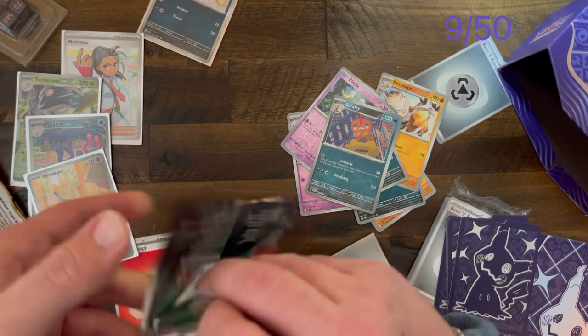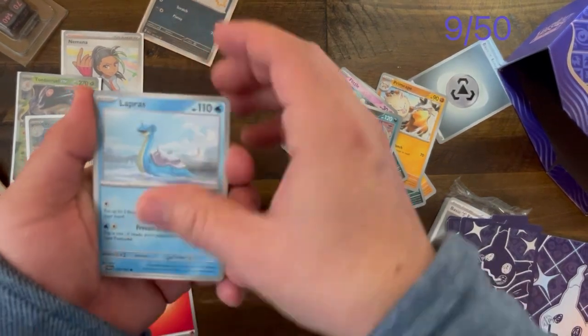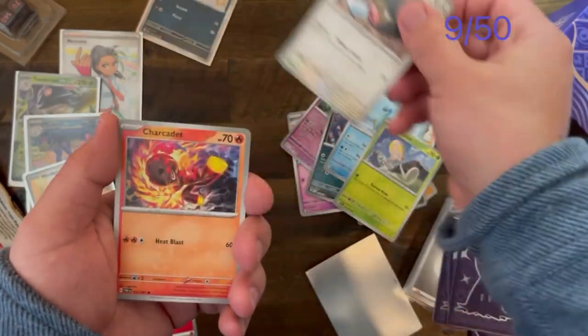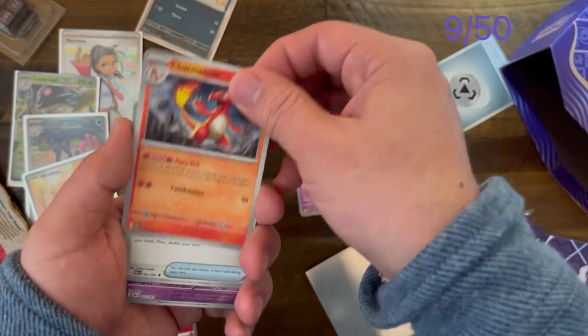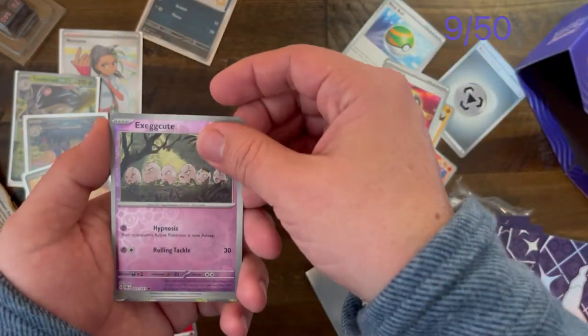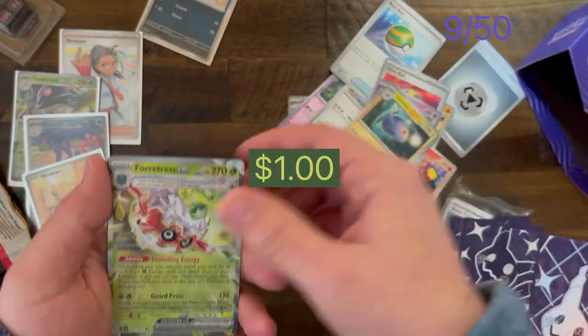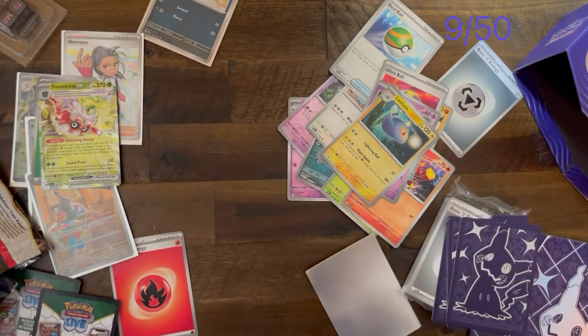Let's see if we get anything cool in the last pack. Arceus, Ditto, Sharpedo Cadet, Ultra Ball, Exeggcute, Water Energy, and Fortress. Eat eggs! Alright, see you guys next time.